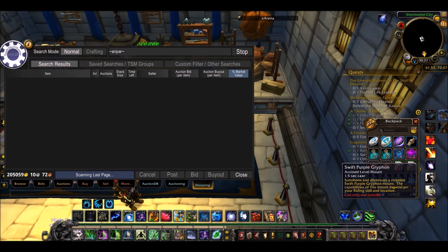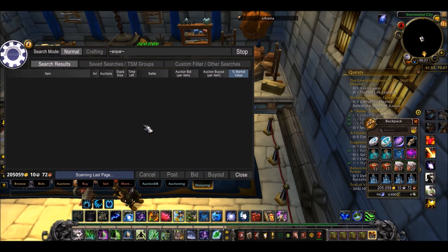Sometimes you'll get lucky and people won't know the price of an item, so you just buy it and resell it for the proper price. Other times people might forget to put a zero when they're selling something, so instead of selling for 50,000 gold they'll sell for 5,000 gold — that's another really cool thing that can happen. It's a bit mean, maybe you should give it back to them, but it's probably their fault so just buy it.